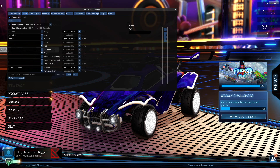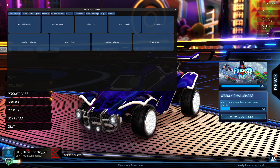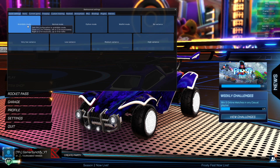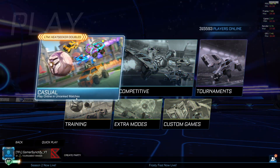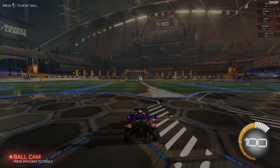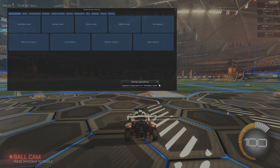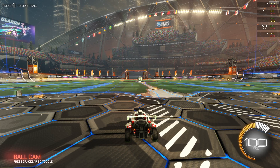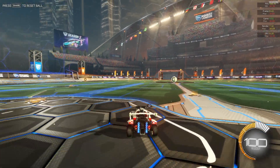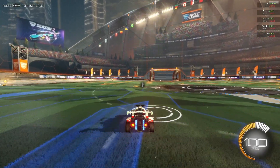Now let's move on to the other settings — the quick settings — like the other things it can do. You can change different modes over here. When you go on to Free Play Training and press F2, you guys can choose different modes. So if you choose AirDribble Mode, it will say Applied. Then when you close it and play and press right D-pad, the ball will come towards you just like that, and you can do AirDribble.